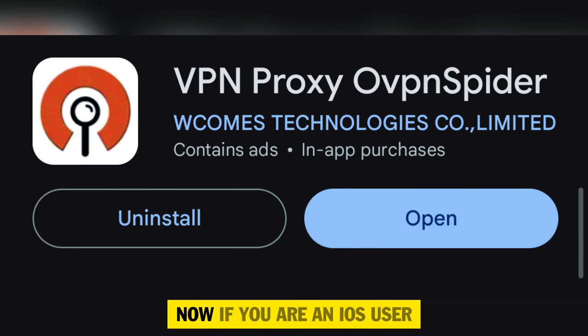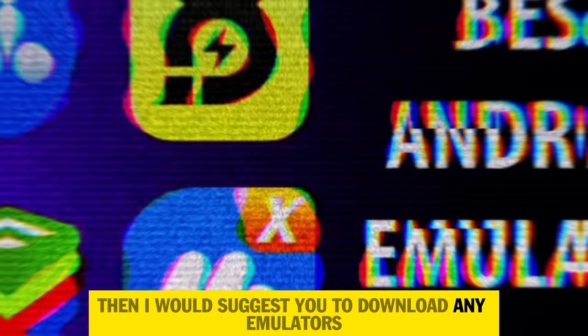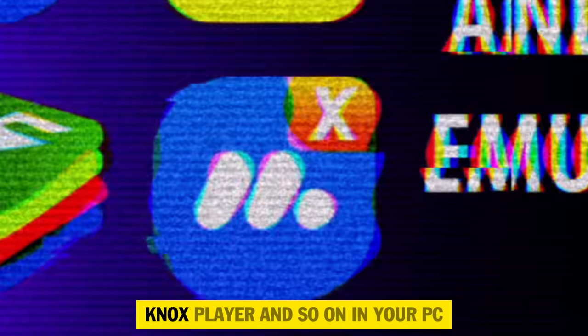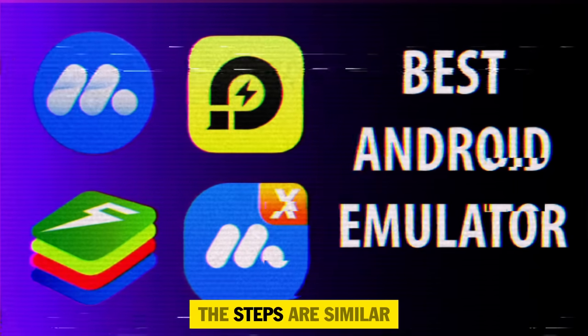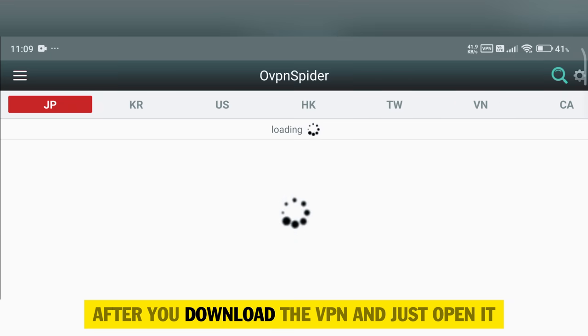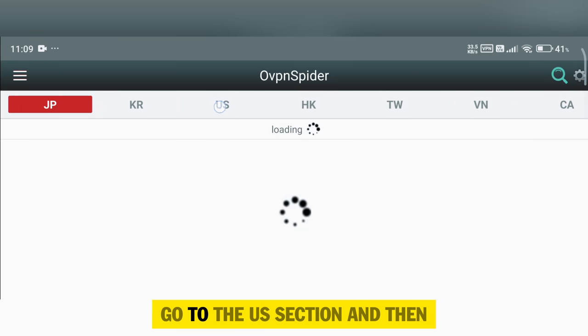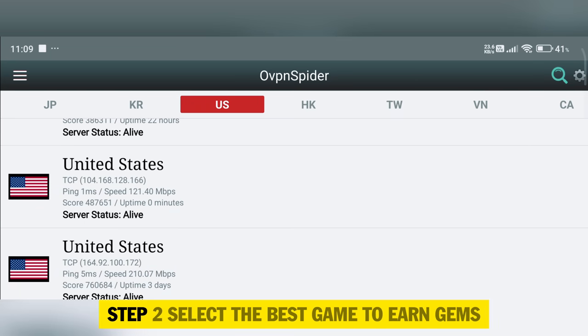If you are an iOS user, I would suggest downloading any emulator like BlueStacks, LD Player, or Nox Player on your PC. After downloading, the steps are similar as you can do any Android tasks in the emulators. After you download the VPN, open it, go to the US section, and connect to any server from the US list.